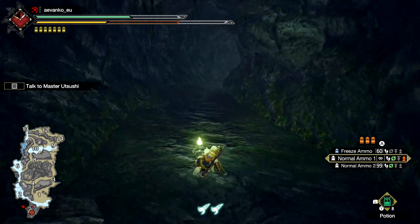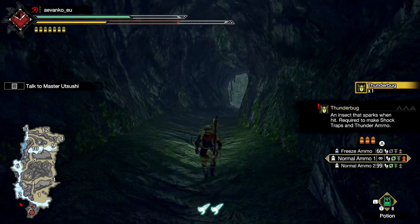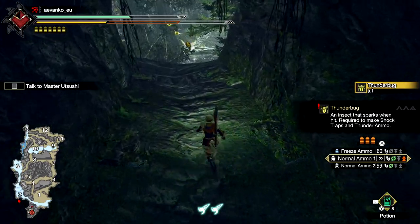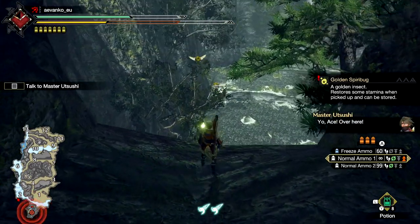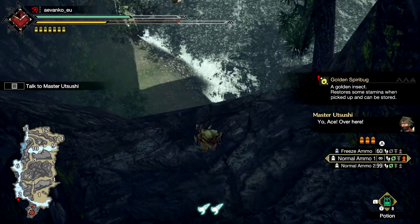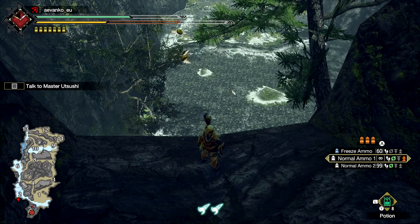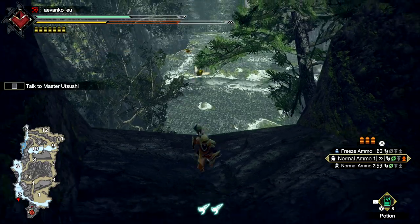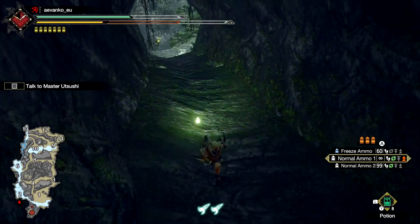We got a hidden area — I wonder how many people are going to find this. There's probably going to be some other hidden areas that I don't find in this demo, but this is a nice little shortcut. We get these points and these thunderbugs as well. So let's jump down and scale this map going clockwise from the bottom left all the way around to circle, and we'll check out all the areas in between.